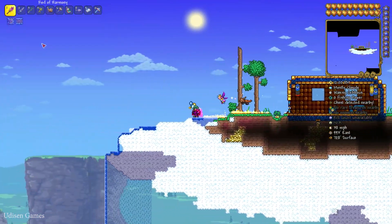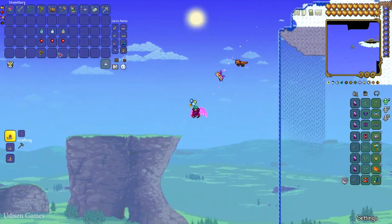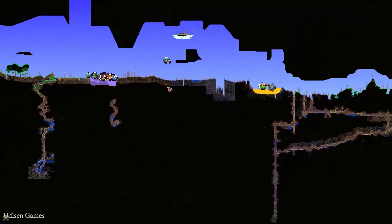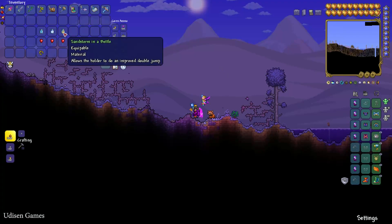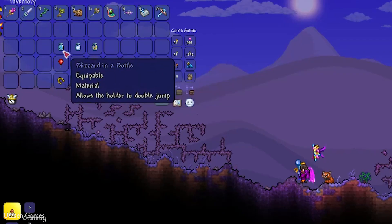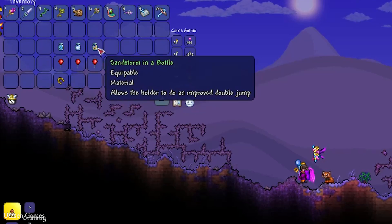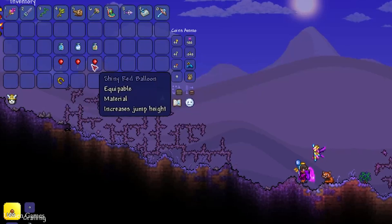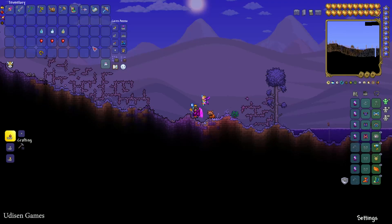Very often you can find here the Lucky Horseshoe, and also very often the Shiny Red Balloon. You must collect three Shiny Red Balloons and one Lucky Horseshoe. You must also explore the world — especially in the Desert, Icy biome, any cavern, any biome — and find three bottles: the Blizzard in a Bottle, the Cloud in a Bottle, and the Sandstorm in a Bottle.